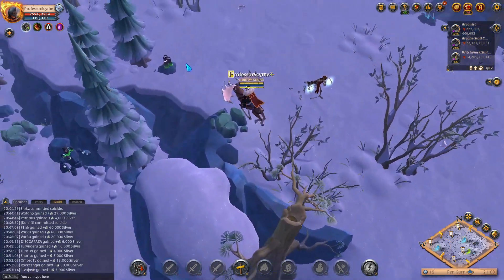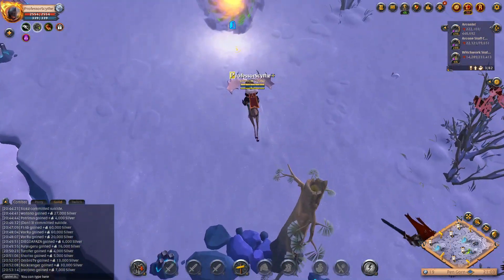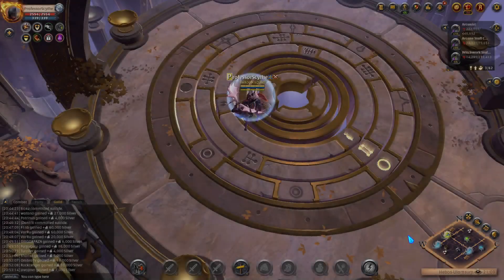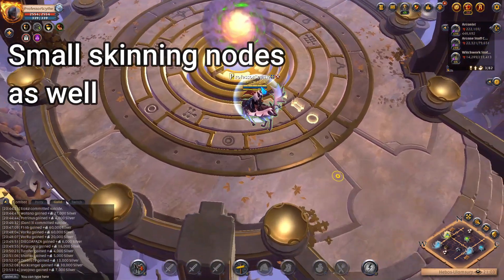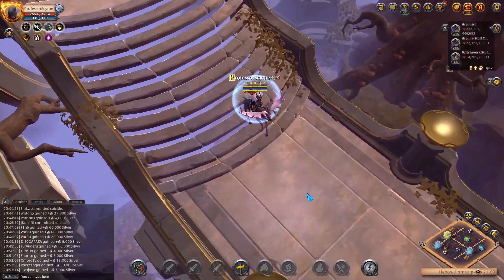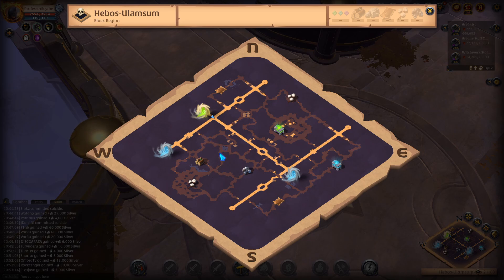Grabbing my Stag and running in. Jumping into the Sum zone. As you can see, there is a large fiber node — so we knew for sure there was going to be a large fiber in here based on that suffix. We have wood, ore, and fiber nodes in here. There's going to be another thing to keep in mind: these wilderness routes. This area is considered to be the wilderness, and then there's the actual Avalonian road that has the boosters on it.